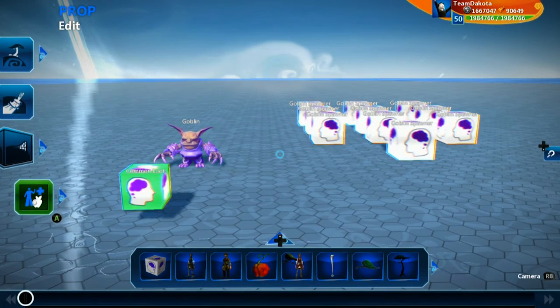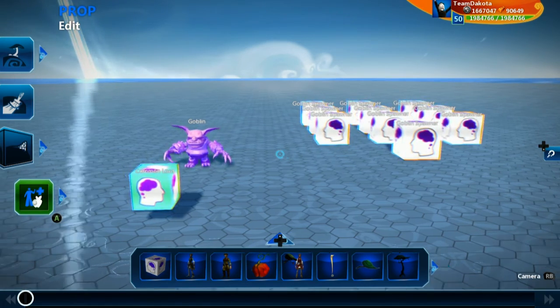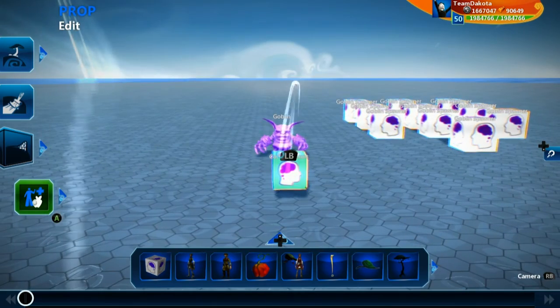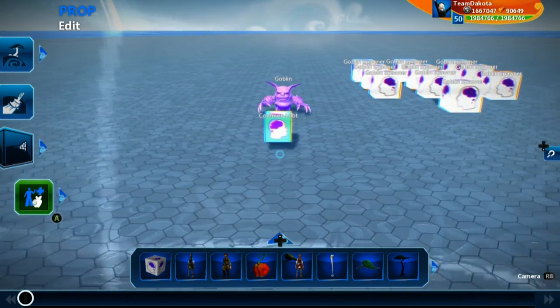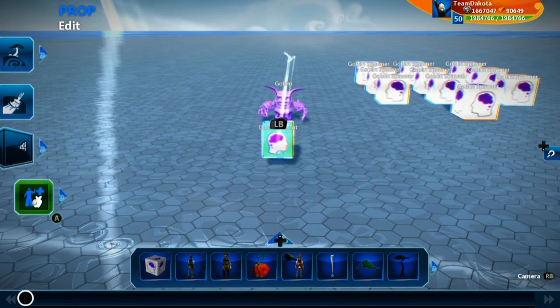Welcome back. Picking up right where we left off, let's go ahead and make a random loot generator where our goblins are going to drop a random set of loot. We have our common loot logicube that we created last time around. Let's go ahead and fill this out.